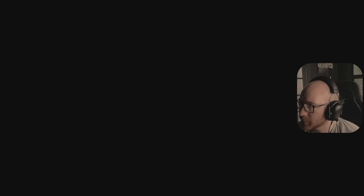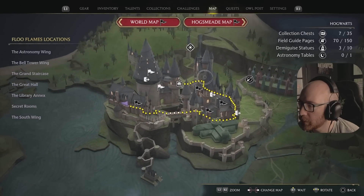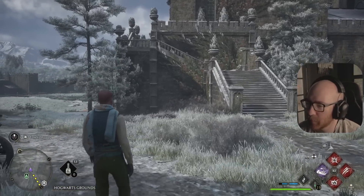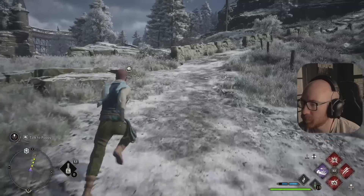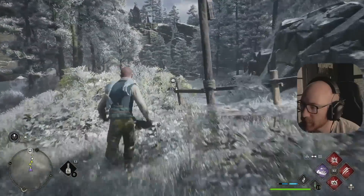Let's talk to Poppy. She's 200 meters away — she's just out on the lawn. I've probably been playing for like two hours with no additional main quests popping up. I think I'm just not a high enough level. That's probably the game telling me: do some side quests, level up. And that's what I'm doing.